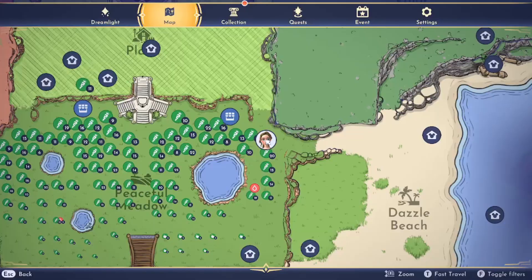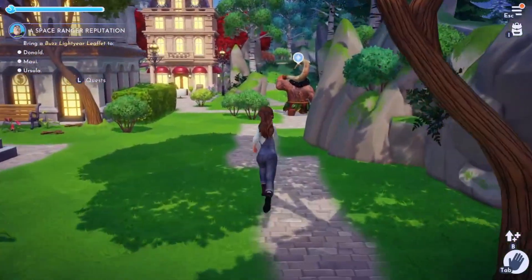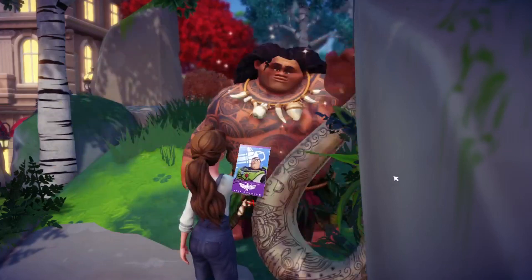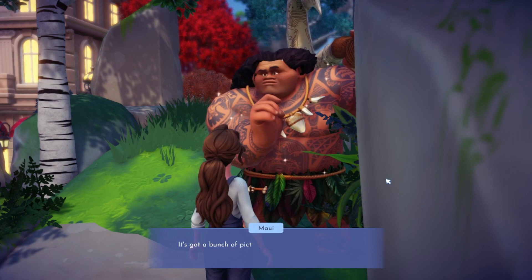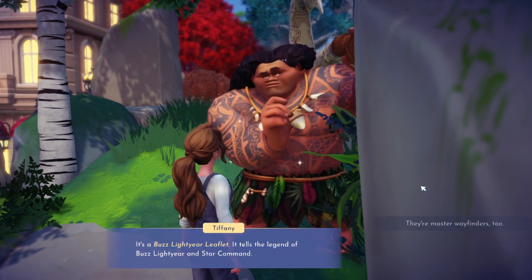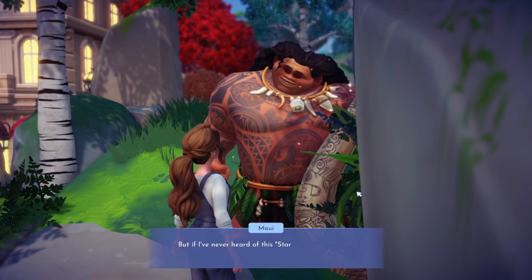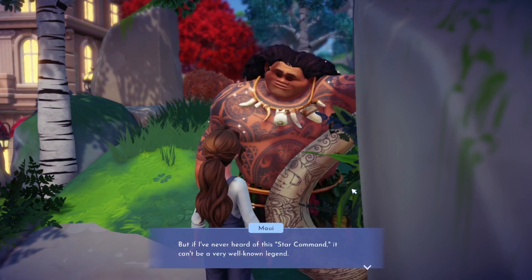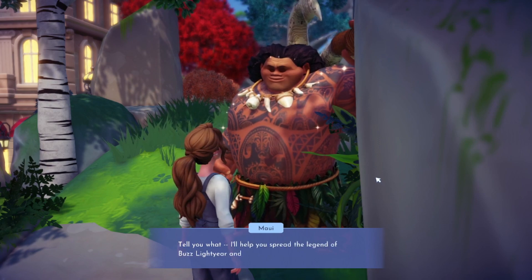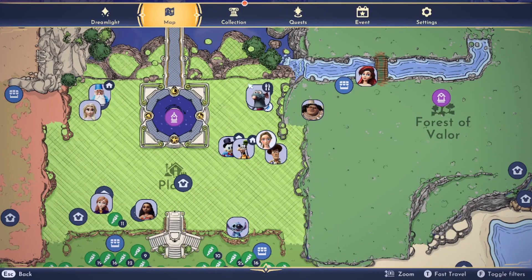Maui is heading up that way - let's not lose him! Maui, Maui! Here you go - you are part of Star Command. 'What's this? It's got a bunch of pictures - oh, I met this guy! It's Buzz Lightyear.' The leaflet tells the legend of Buzz Lightyear and Star Command. Maui says he's never heard of Star Command, but he gets that it's not easy to build a legend. He agrees to help spread the legend of Buzz Lightyear!